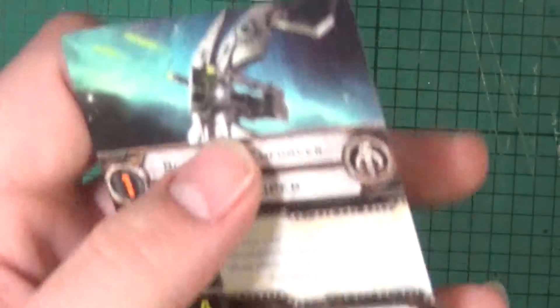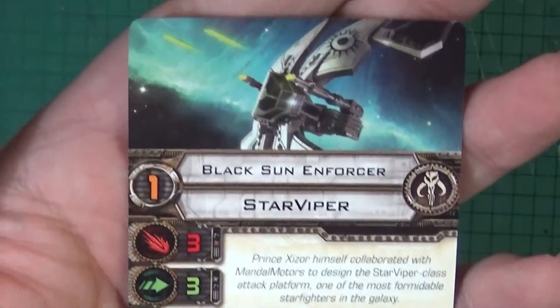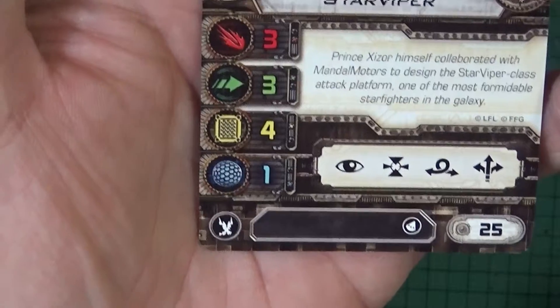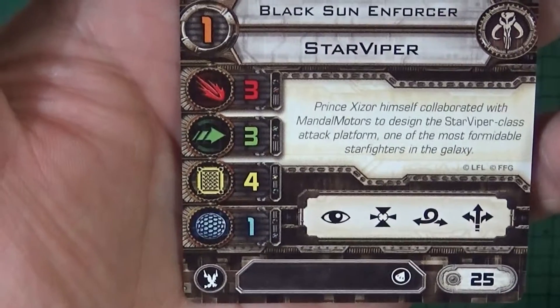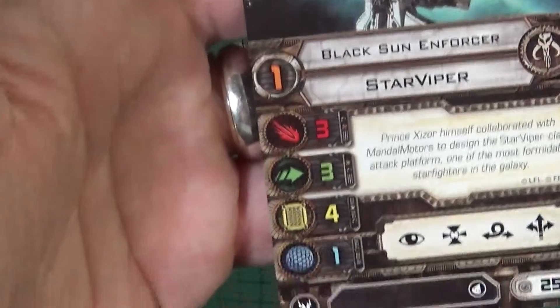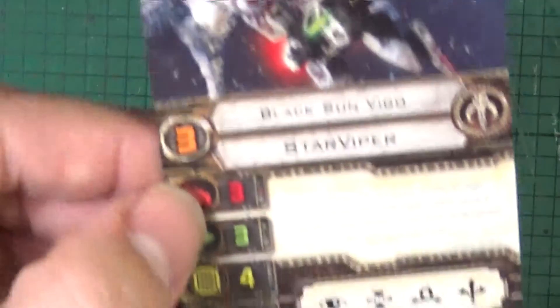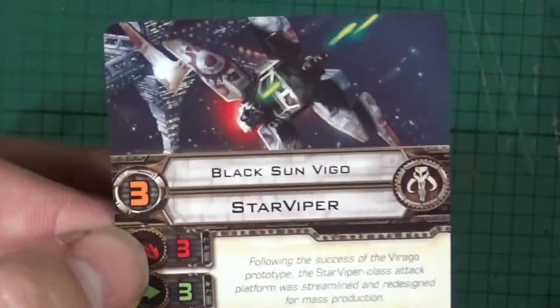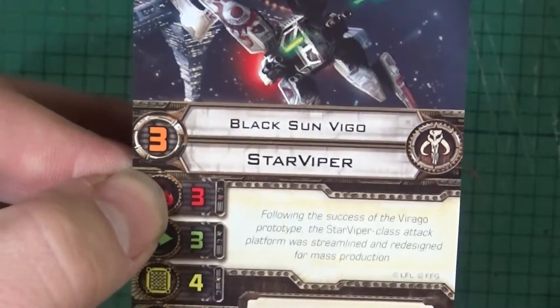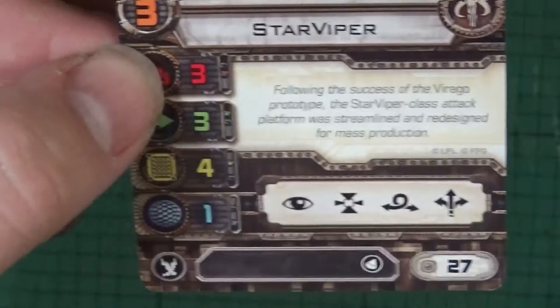So what have we got? We've got a Black Sun Enforcer with some really nice artwork. It's got quite high agility and hull, but only one shield, so not great. But it has quite powerful lasers — attack dice of three — clocking in at 25 points for a Pilot Skill 1 guy. Is it worth it? A bit expensive. We've also got another generic pilot with Pilot Skill 3, who's 27 points and is allowed to fire torpedoes.